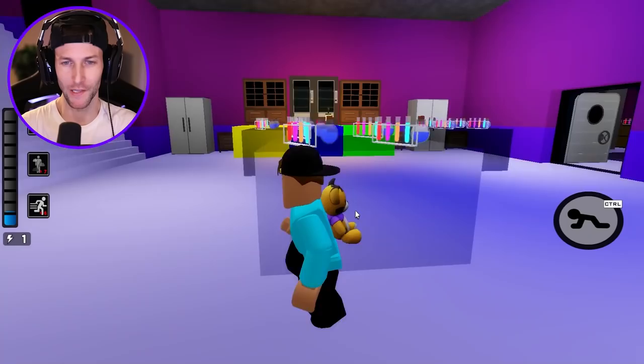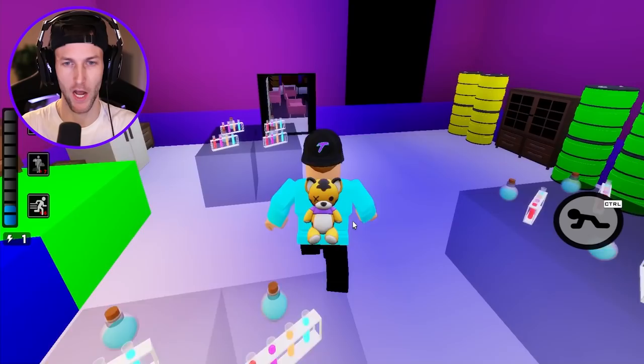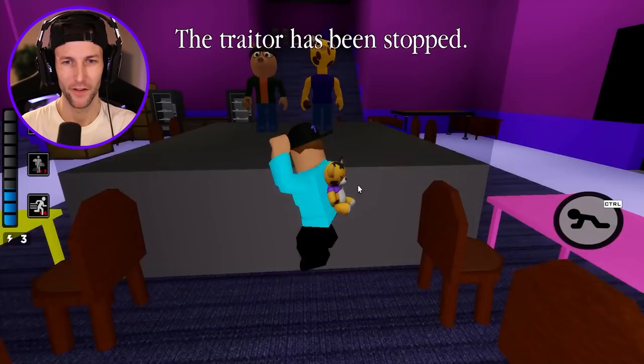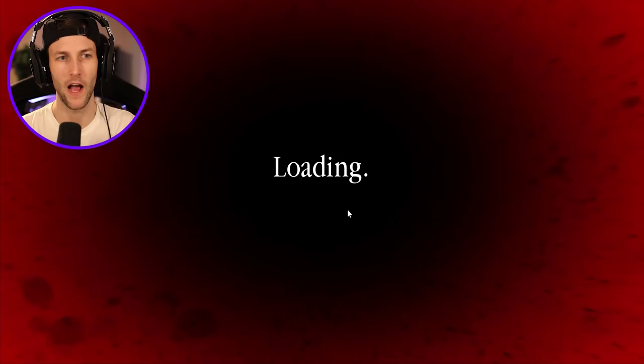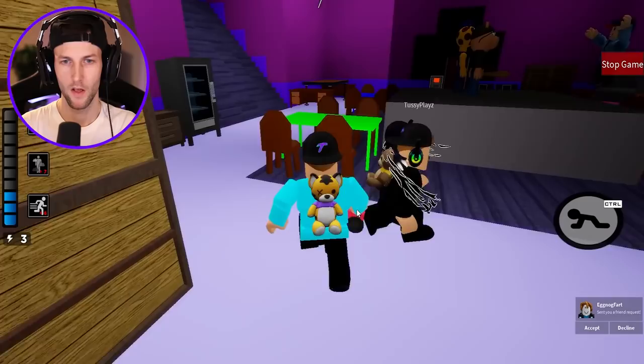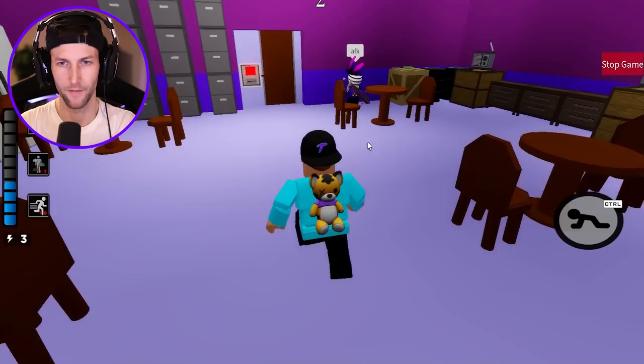This next map is called Potion Shop. Look at the colors — it definitely looks like a potion shop! Wait, are we doing traitor mode? Zizzy is slicing everybody! We gotta try to escape. Look at Giraffe and Pony stuck inside the capsule. The traitor has been stopped. We really need to try to escape this map — I love it, the colors are perfect.